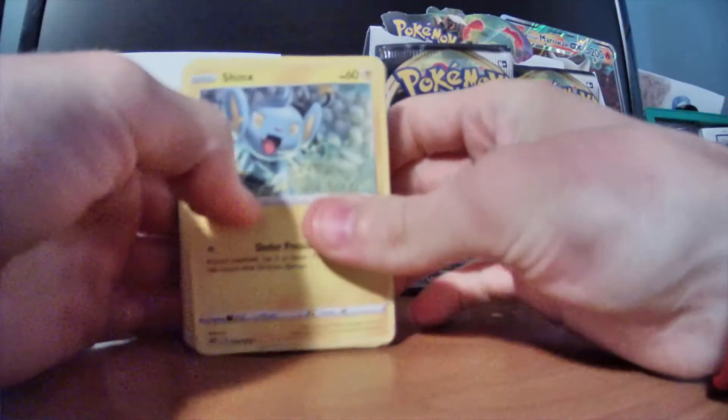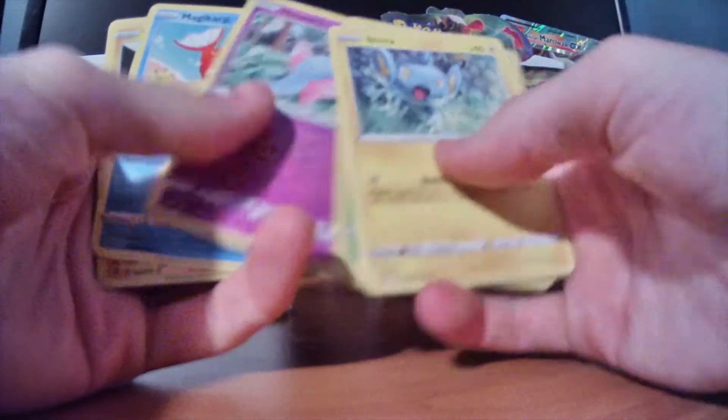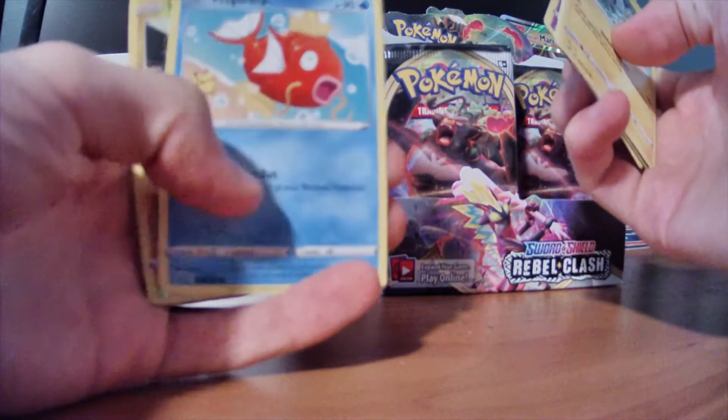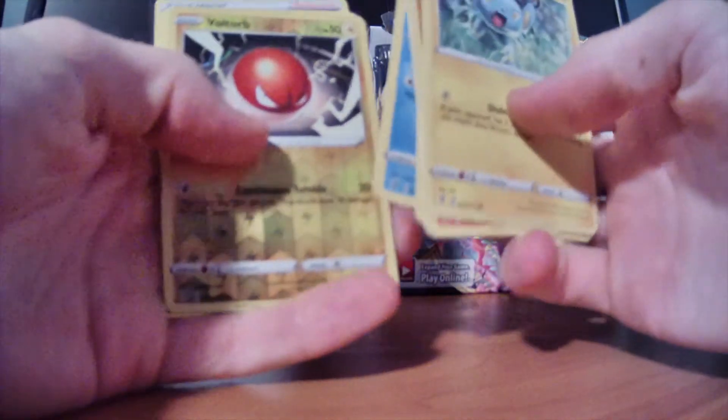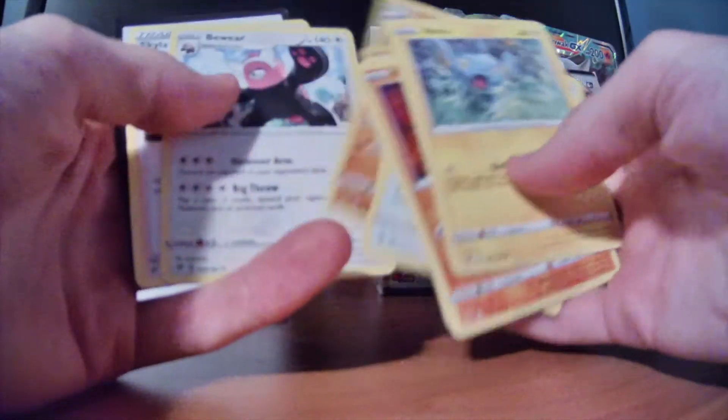I'm trying to open the packs away from the microphone so that it doesn't get all crinkly. Oh, that's a fun-looking card. I like that Magikarp art. Voltorb reverse, and Unfezant again. Got Beware and Skyla. Alright.